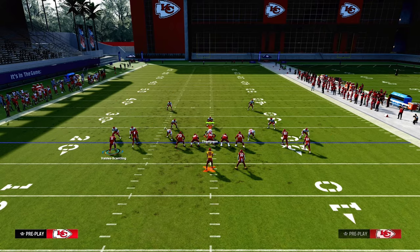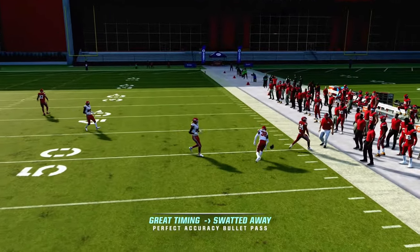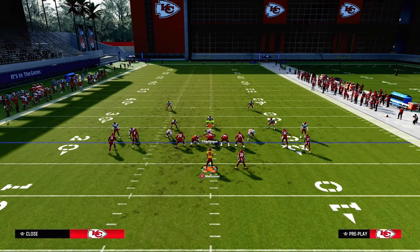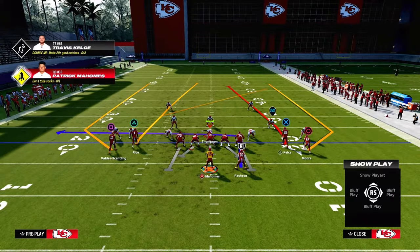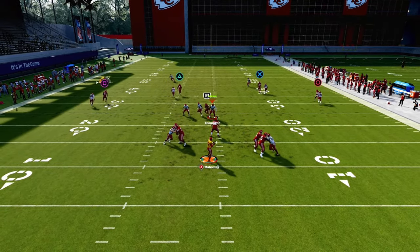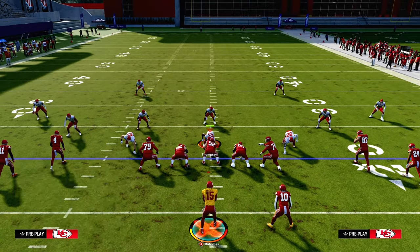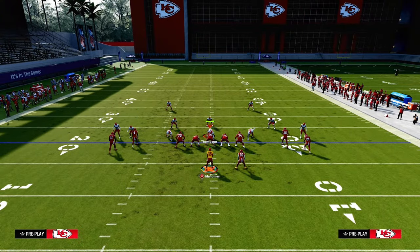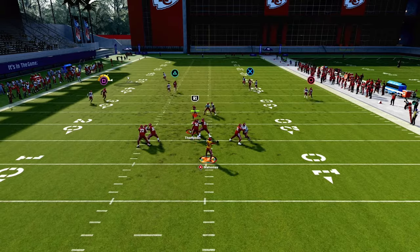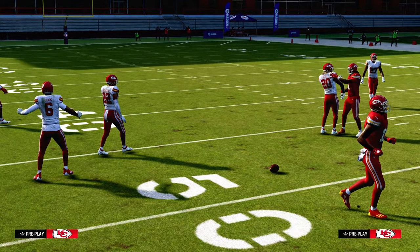Cover 2 Man has a stock shade — basically inside and underneath. The wheel routes on the outside do a really good job burning any kind of shade-underneath Cover 2 Man. We're going to funnel the defensive user into a scenario where they have to shade over top, which will then open up Slot Post and some other things we'll show you later in this ebook. When he gets that over-the-top separation, that little window is wide open.